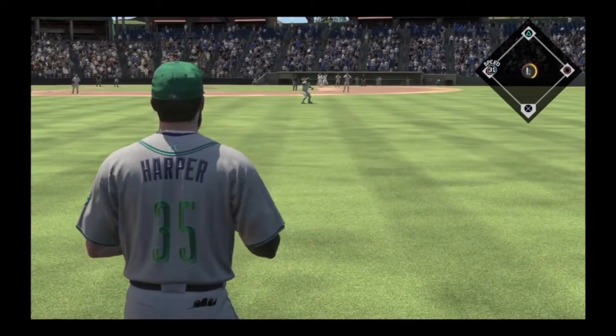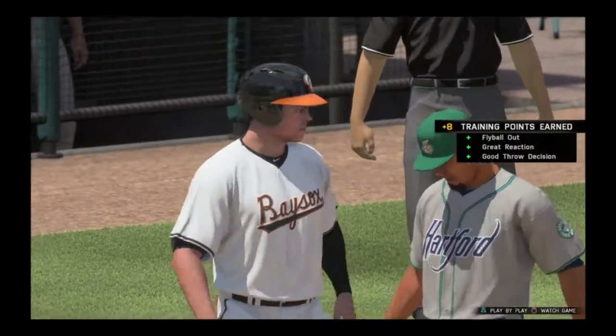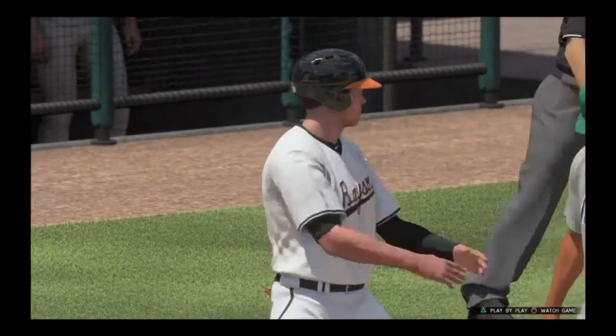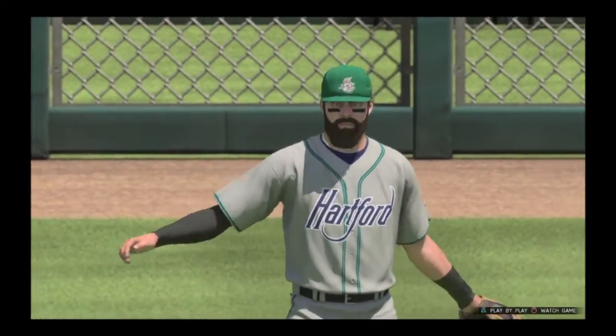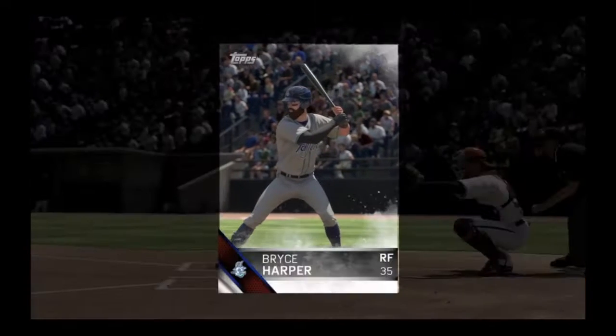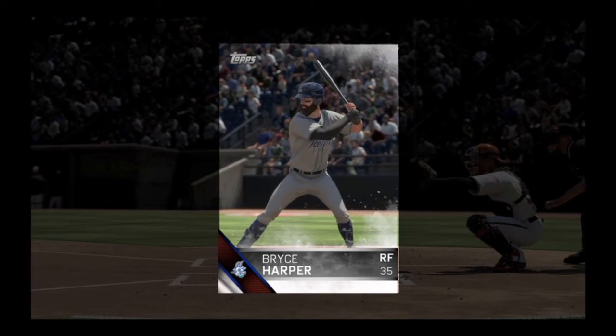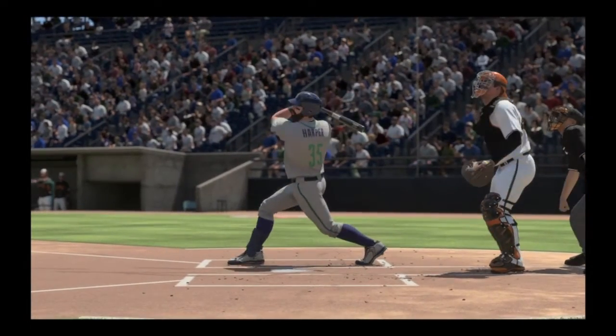But here's a pretty nice play on defense — an over-the-shoulder catch against the wall. We made that nice play. Pretty nice play by Harper. And there's the end of the first game. Bryce Harper was the player of the game because he was clutch. I think he went like 4-for-4.